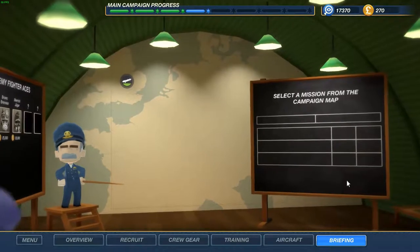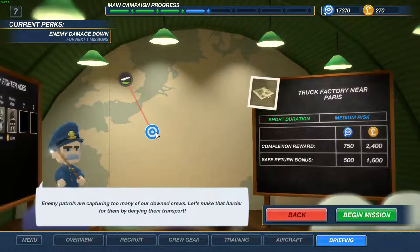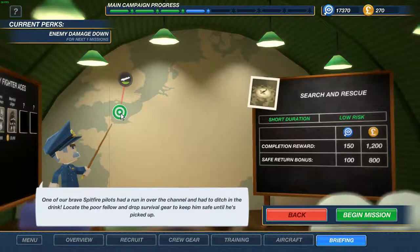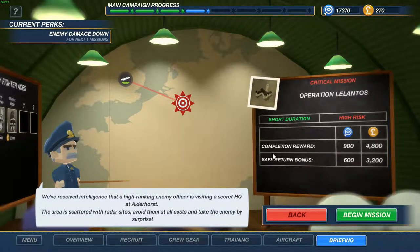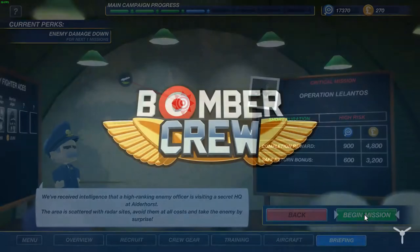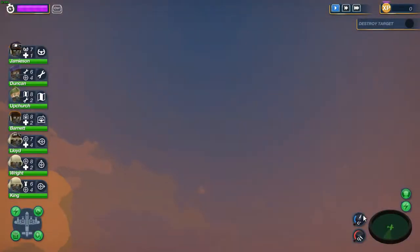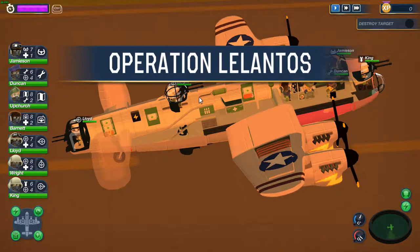Will we do a hard mission? We've got two new aces in the area. Easy mission - is this search and rescue? Let's try this one. I don't know if we can do that but I guess we need to avoid the radar station, so we have to fly high and dive in low. I guess that's the main trick.